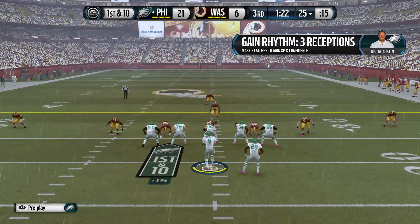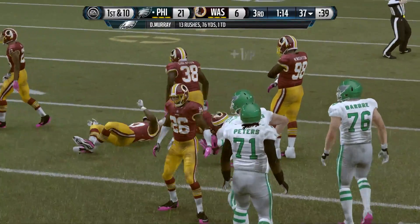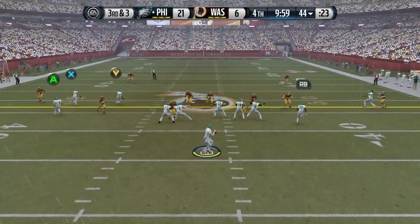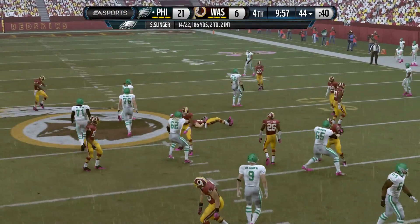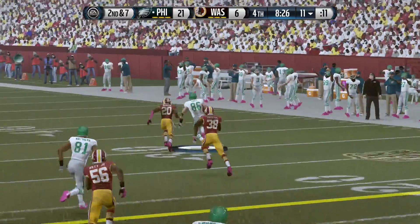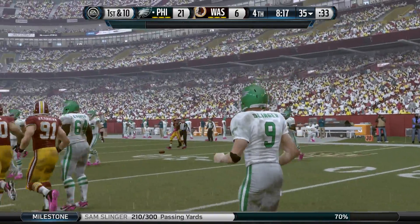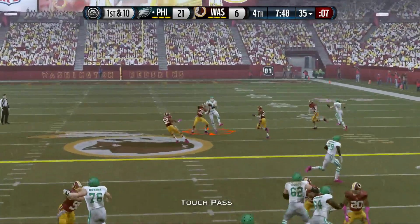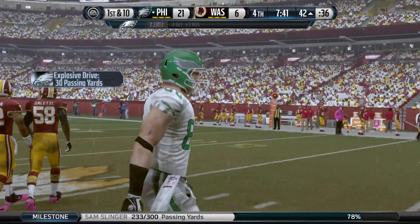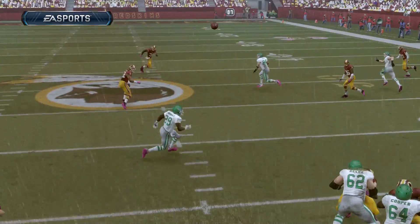A pass to Jordan Matthews that was wide open gets the first down — no harm done. Handoff to DeMarco Murray just to play it easy and get the confidence back. Two picks, but luckily it hasn't cost them on the scoreboard. Into the fourth quarter now. A connection with Hurts for a first down — Slinger goes over 200 yards along with his two touchdowns and two interceptions. Then a nice pass over the middle to Zach Ertz, who shields the ball from defenders using his body like a basketball box-out — great catch.